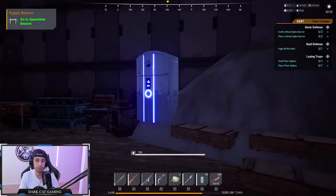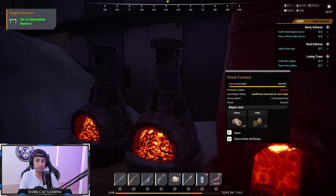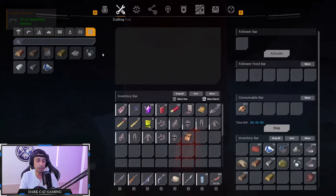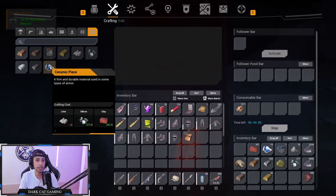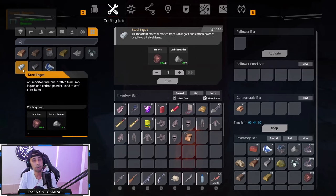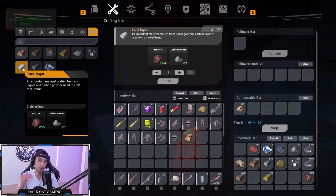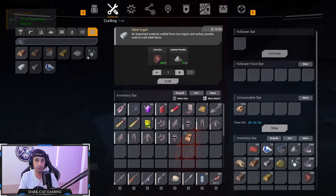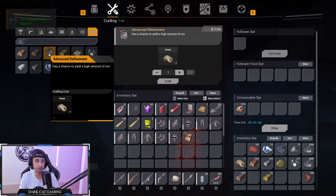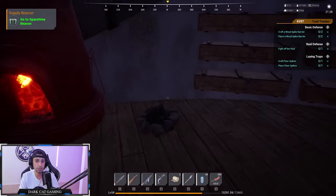You have the advanced smelter and the stone smelter. The stone smelter can smelt everything, but the advanced smelter handles more advanced materials like ceramic, tungsten skin, and steel. To make steel — a common question — you need iron ore and carbon powder. Don't smelt the ore into iron ingots; keep it as ore to make a steel bar. For silicon, just put in sand, which you get from farming clay or normal stone.